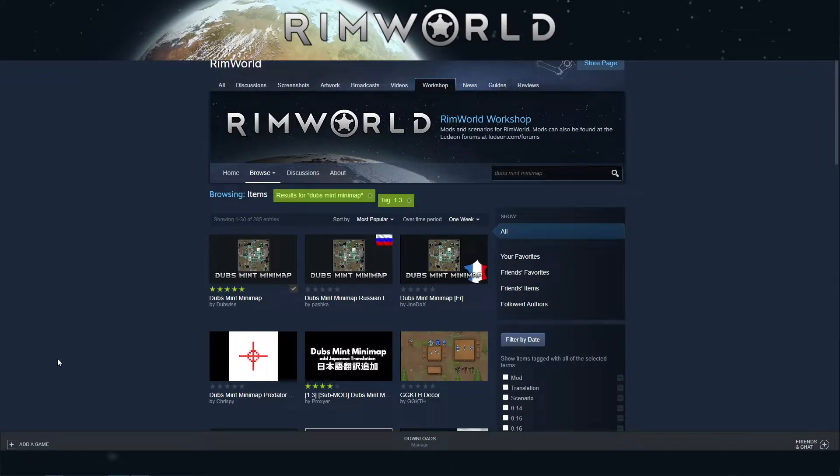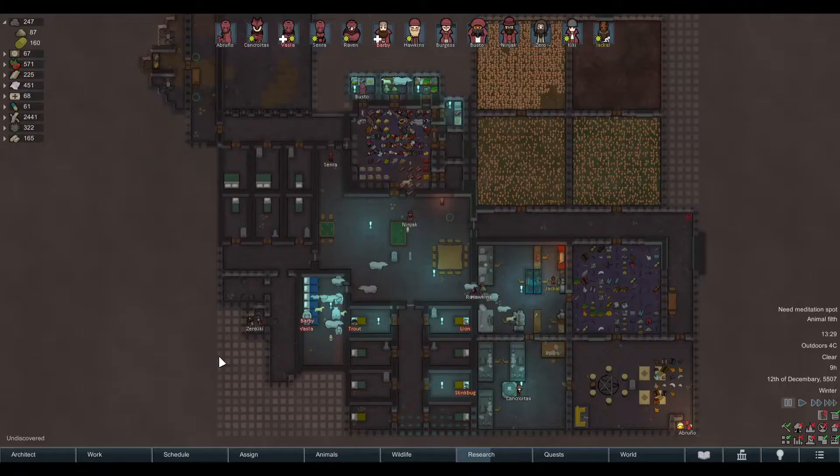Hello friends, this is Red Unicorn playing RimWorld, and today I'm going to show you the Dubs Mint Minimap mod by Dubwise in three minutes. This is Vanilla RimWorld. The mod I'm going to show you today is something everybody who plays any kind of computer games has run across before — the minimap.